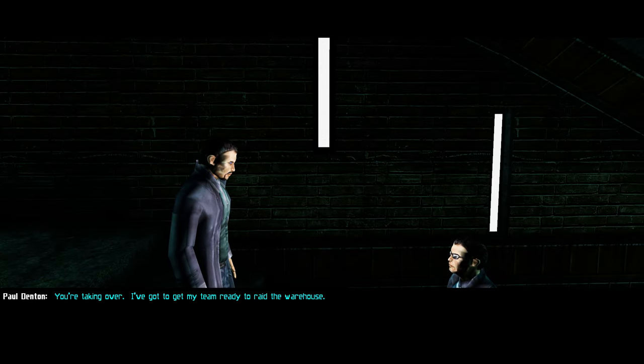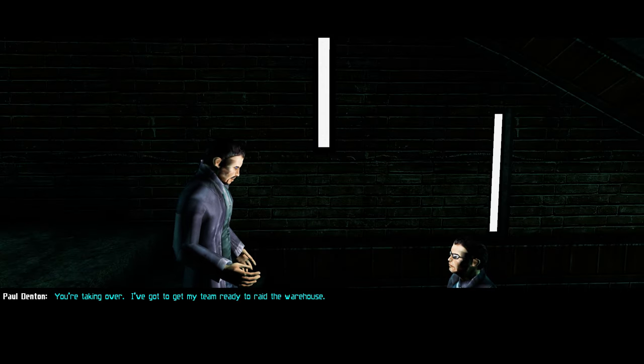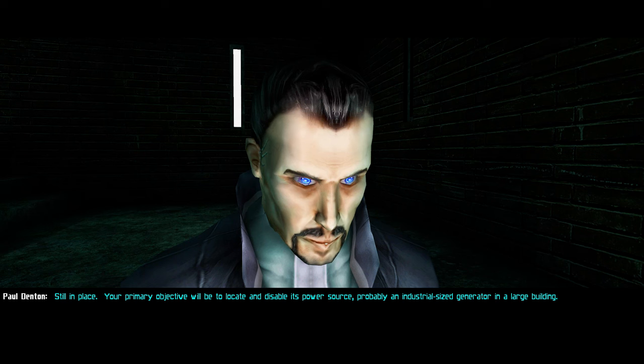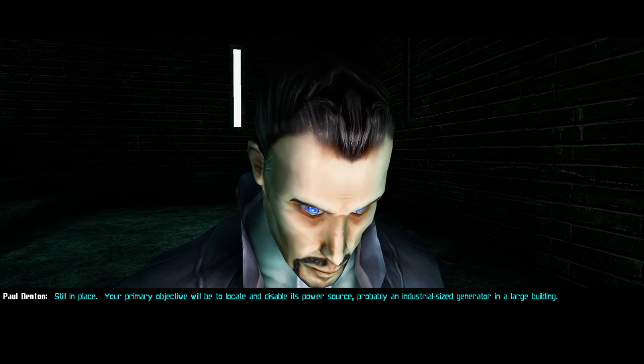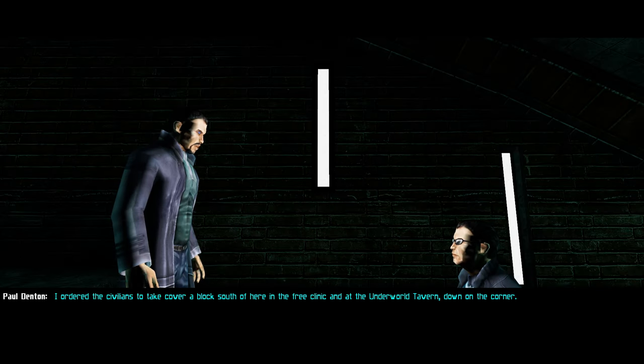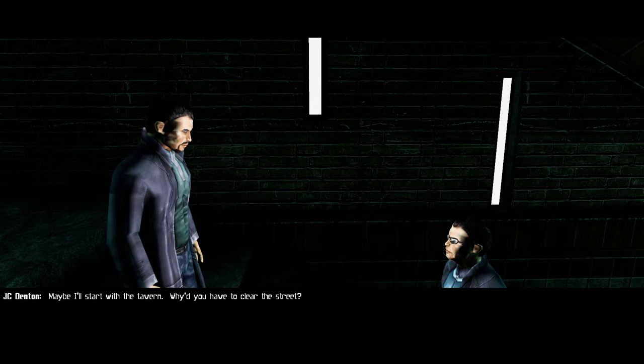What's the situation here? You're taking over — I've got to get my team ready to raid the warehouse. What about the EMP field? Still in place. Your primary objective will be to locate and disable its power source, probably an industrial-sized generator in a large building. I'll question some of the locals. I ordered the civilians to take cover a block south — at the free clinic and the Underworld Tavern down on the corner. Maybe I'll start with the tavern.